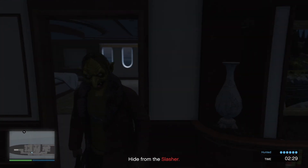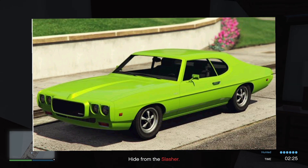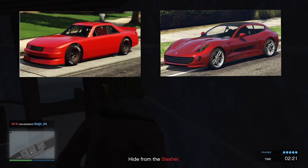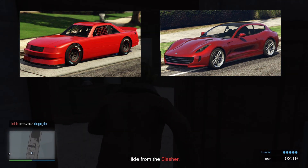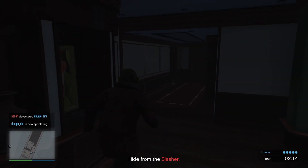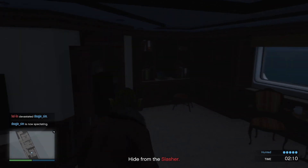Your test drive vehicles are inside the LS Carmate — your HSW test drive is the Arbiter GT. Your regular test drives are the Hot Ring Sabre, the Bestia GTS, and the 8F Drafter. Your regular time trial is at Vinewood Hills, and your HSW time trial is at Sandy Shores.